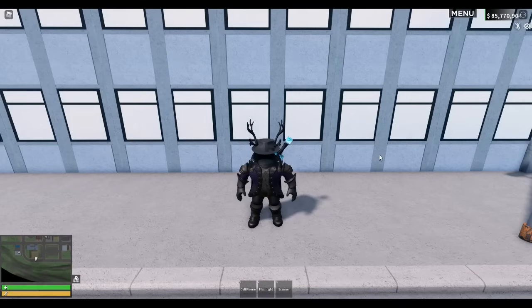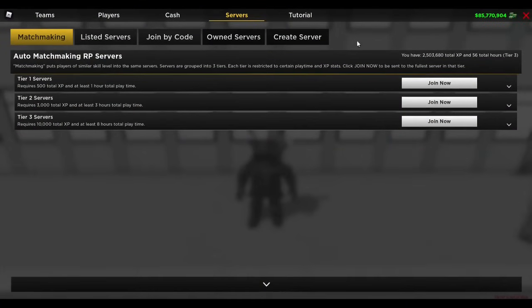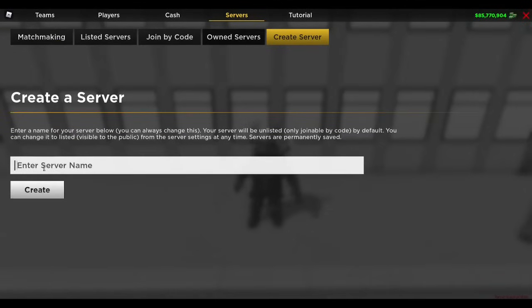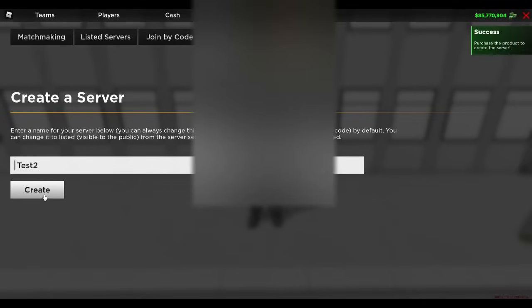The first step is buying the actual pack. Join a public server and hit menu in the top right corner. Click create server. Enter your server name — in this situation we are going to use 'test 2'. Click create. It will prompt you to buy the server, which is 50 Robux. Buy the server. Now it will teleport you to the server.